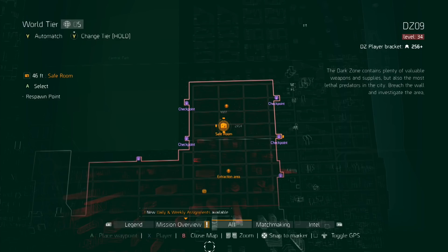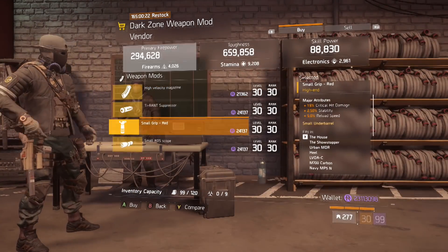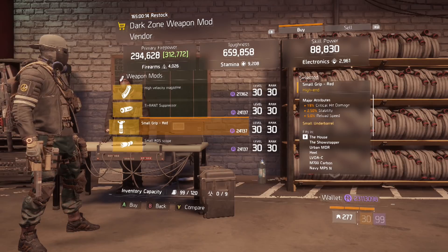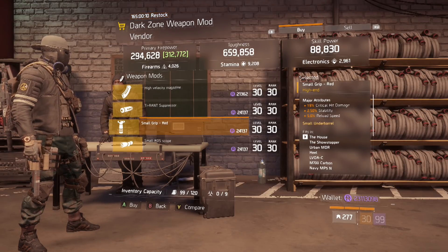Our next stop is the safe room in DZ09 and the mod we're looking for is this small grip. It rolled with max critical hit damage, max reload speed, and stability. This is perfect for all weapon types. After you grab those extended mags, this should be your very next stop.